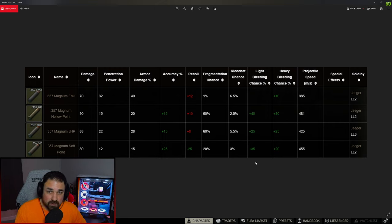357 is a brand new ammo to the game. There are four different types: the FMJ, the hollow point, the JHP, and the soft point. This data was taken from the Tarkov wiki the day after the weapon came out, so it could change. On paper, the FMJ would probably be your best bet as it has the most penetration power, though the stats are pretty interesting.